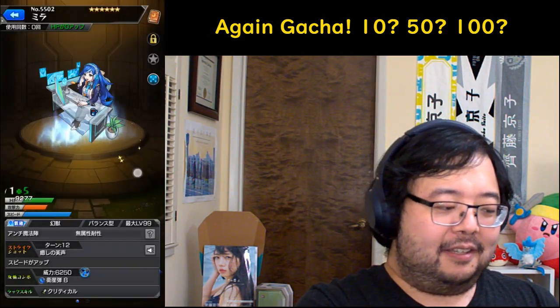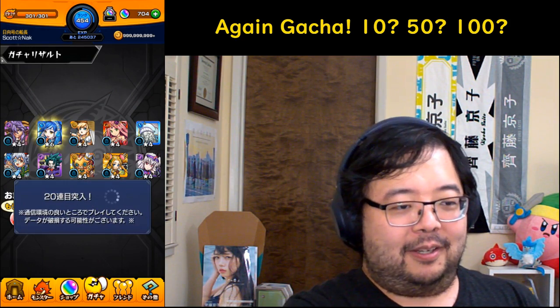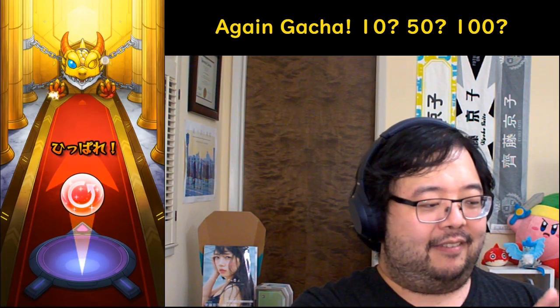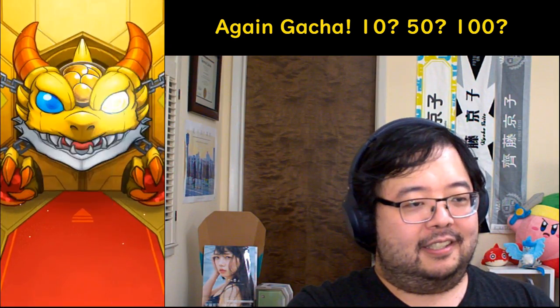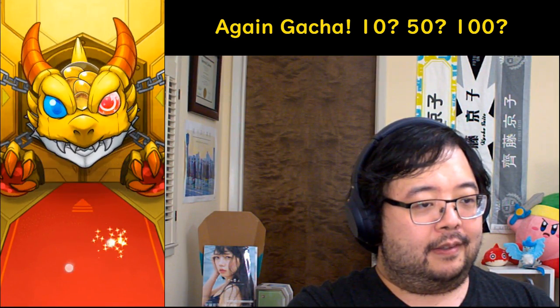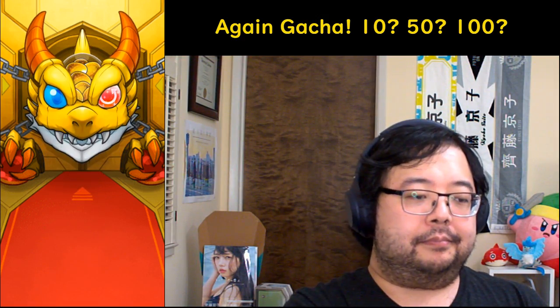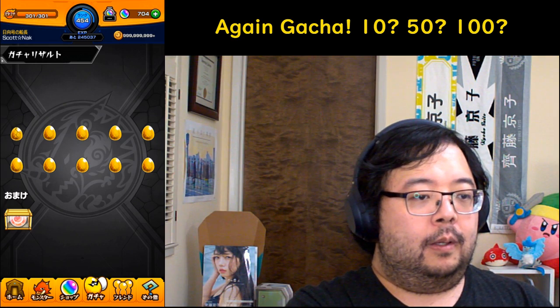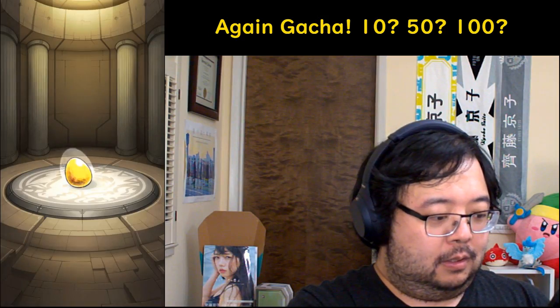Stardust — okay, we got one on the first temple. We'll go to the second temple. All right, nothing here as well. Oh, Soul — oh, new monster!